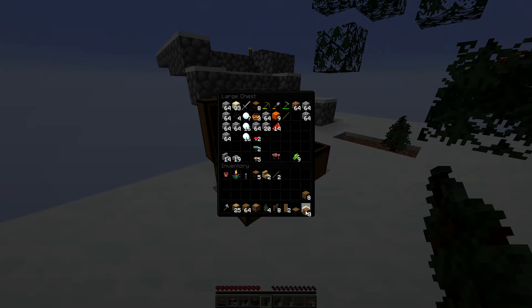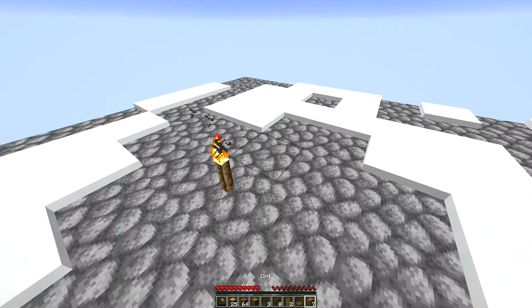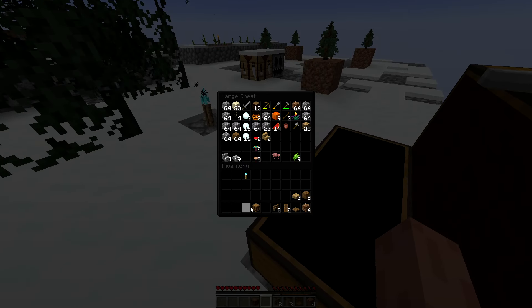I should get more dirt from over here and maybe put one more over here, one more over here, one more over here — I want as much wood as possible. That's what I need right now. Let's put stuff we're not going to use for now to the side.